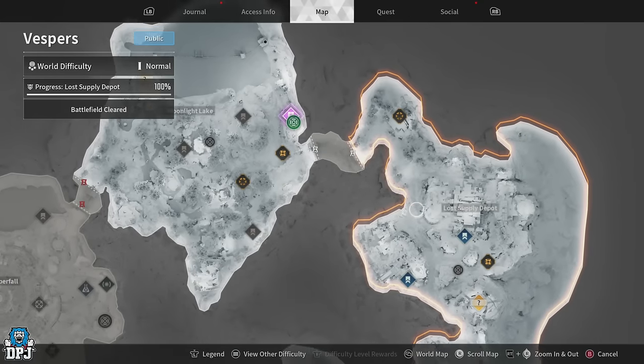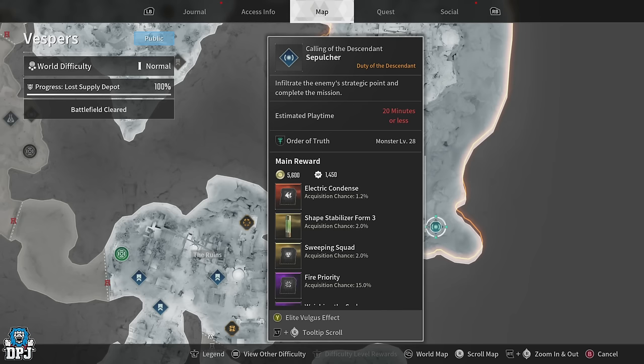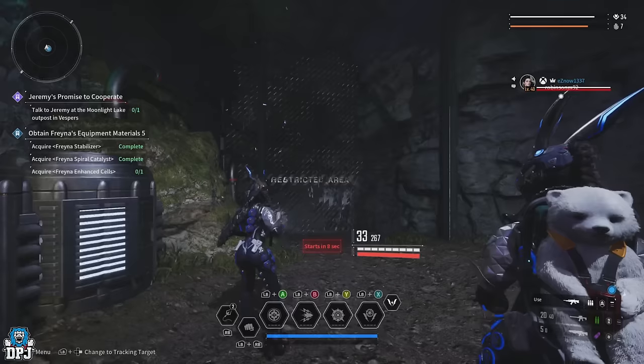What you want to do is come to this mission on Vespers and simply run it. Come to this point right here, fast travel, and load up this mission on your right-hand side. Simple as that.